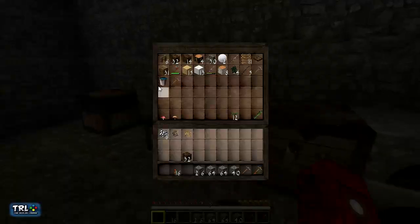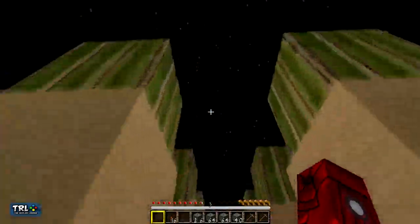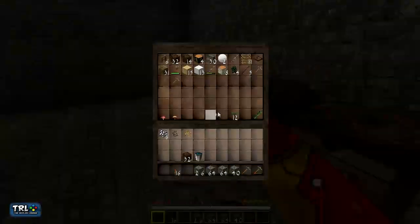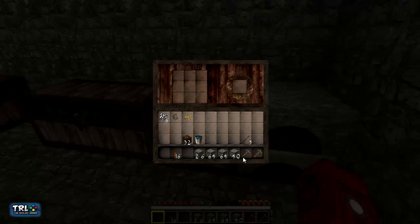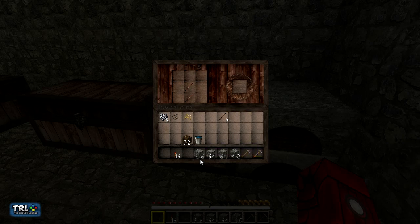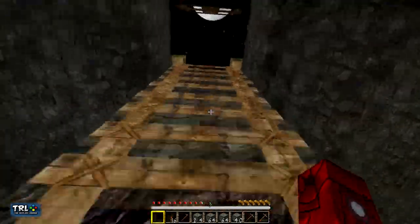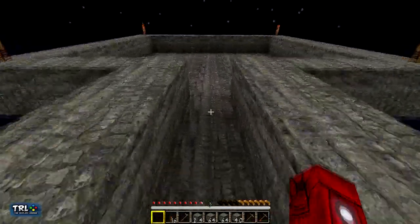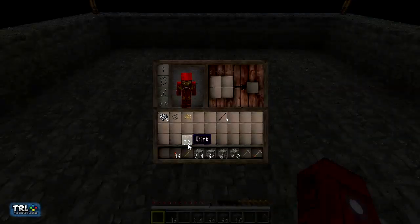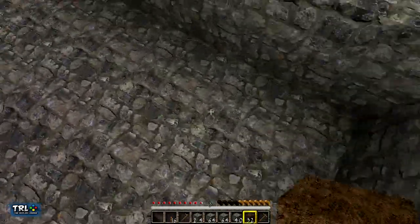Wait, I'm still forgetting something — I need the water bucket. And I just realized I'm still forgetting something else — a couple of sticks. There we go. We are going to start ourselves a bit of a farm. Now, this farm is going to be a little crap, let's face it. But it'll be fine.